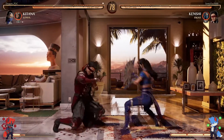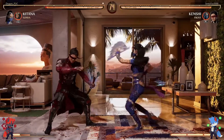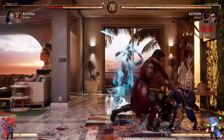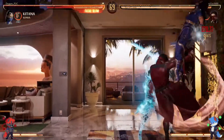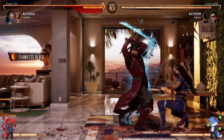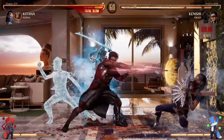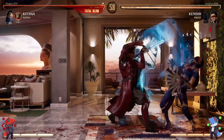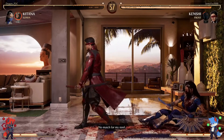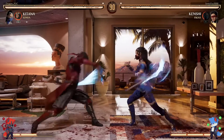Nice pressure by Sonic with the disjointed hurtboxes into the push. The spacing there — that's so good. Sonic baited armor right there, but since Sento's there, you're still plus while you're baiting armor with Kenshi. That's so crazy — you bait armor while you're plus. What the heck?